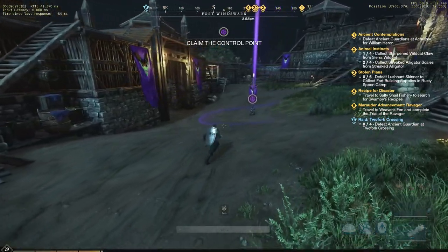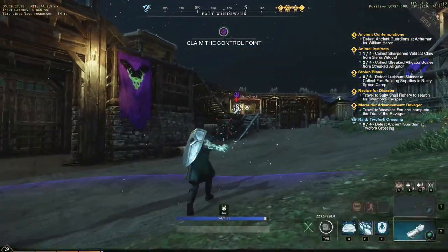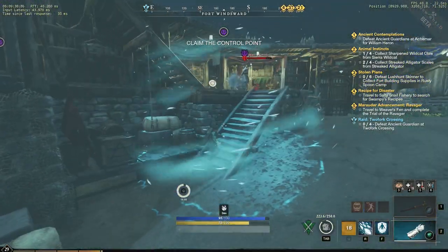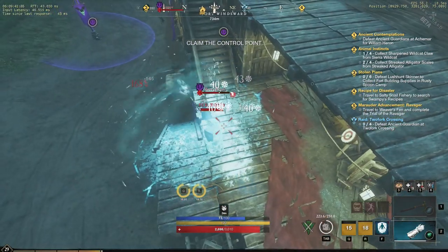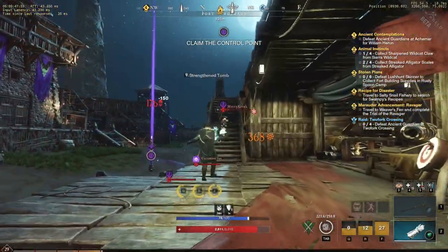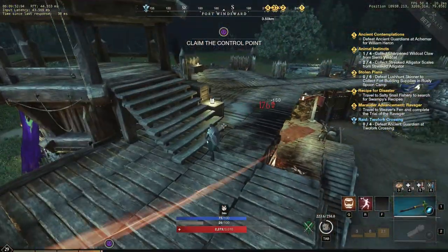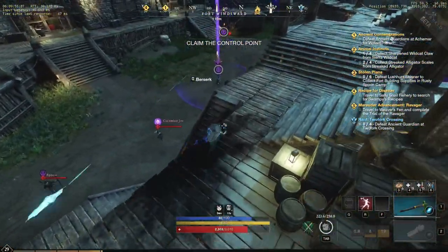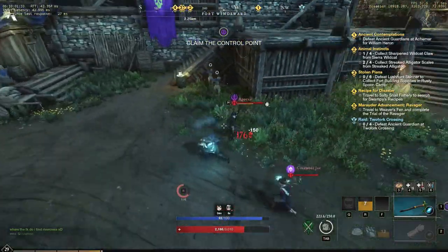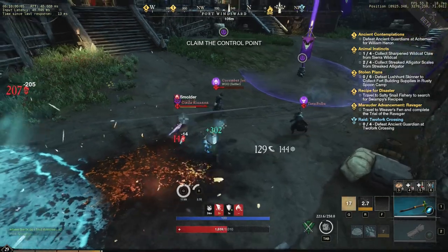TL;DR: full heavy armor, ice gauntlet plus hatchet with an intelligence conversion gem on the hatchet. Spec into everything that gives you more health and intelligence — 300 constitution and 150 intelligence. With this build you have so many different options to approach fights and defend yourself even against multiple targets. You will basically be unkillable in a lot of situations and your damage output will still be quite good. Always have health potions with you, as those will save you a lot — especially after Defy Death procs, giving you three seconds to use one.